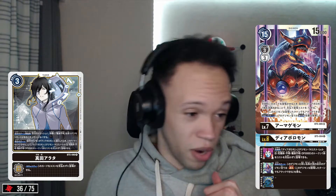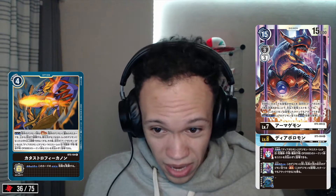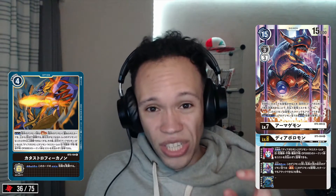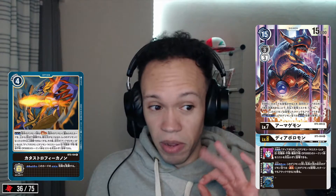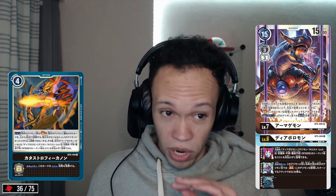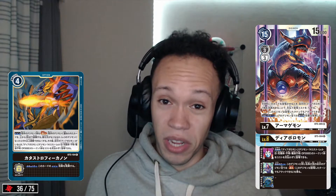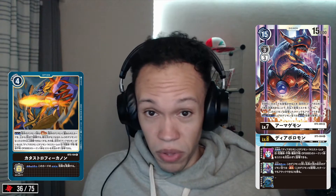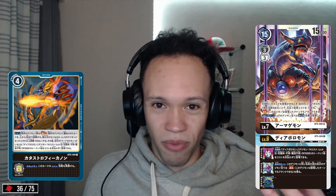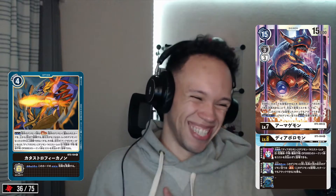Check out Catastrophe Cannon — 4-cost option card. Its effect is to de-Digivolve an opponent's Digimon by two levels. So if it's a level 5, it becomes a level 3; if it's a level 7, it becomes a level 5. Very strong effect, getting rid of some really buff cards quickly. Additionally, if you have a Diabodomon on the board, you can summon a 14-cost, level 6, 3000 DP Diabodomon for no cost.